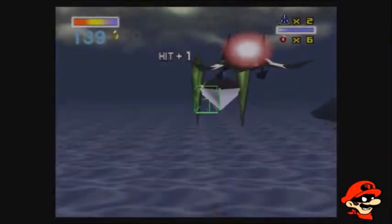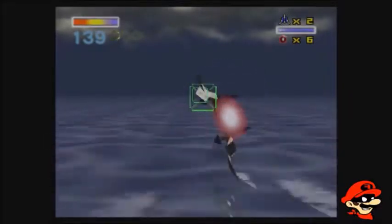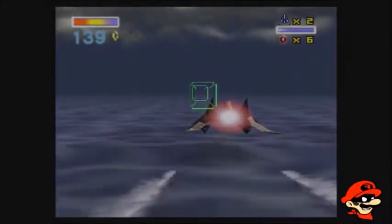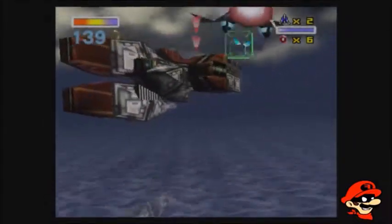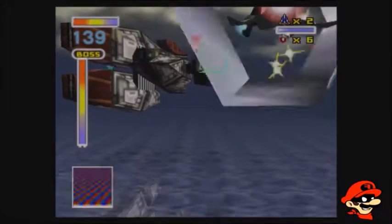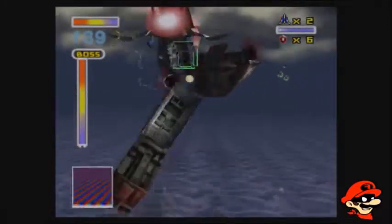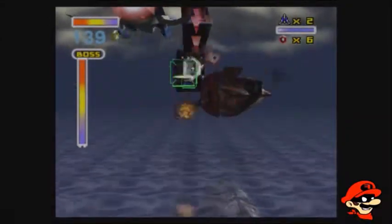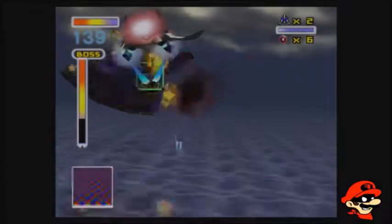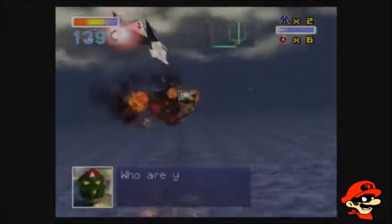Are you guys ready? The next boss on Star Fox 64 is the Attack Carrier. Once he comes up after we drop altitude down to the water, the next boss is the Attack Carrier. He's not that hard — all you want to do is shoot all three hatches as fast as possible, and then shoot the main body to finish the fight. Yeah, that's it.